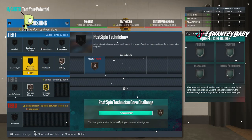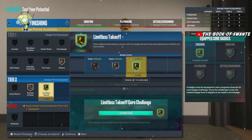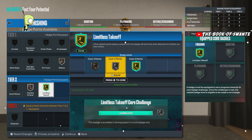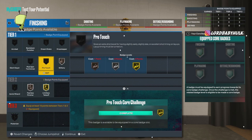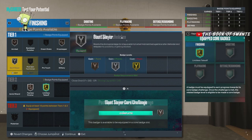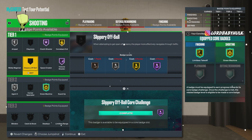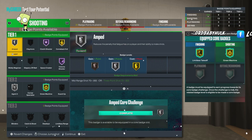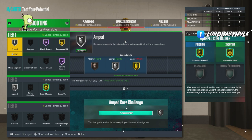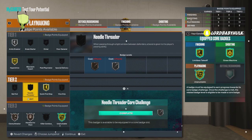You'd have to add an extra badge so you can core something. I'm pretty sure it's not letting me core anything. But yeah, you'd add a badge and then core Posterizer. I'd rock the finishing badges like this — y'all let me know what y'all would do. Maybe you could lower Clutch or Come Back and then get Amp gold if you want. This is how I would rock the shooting.